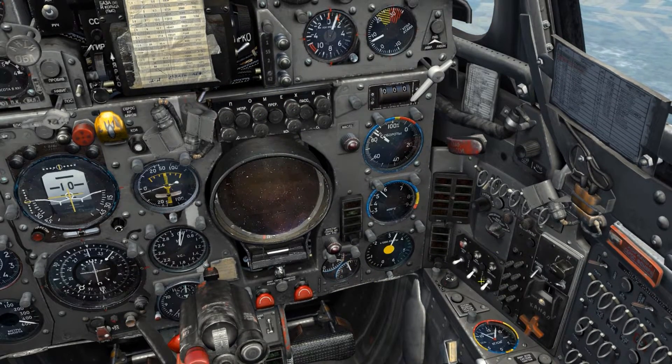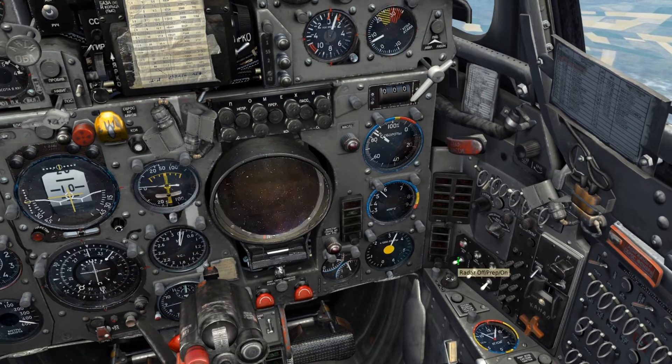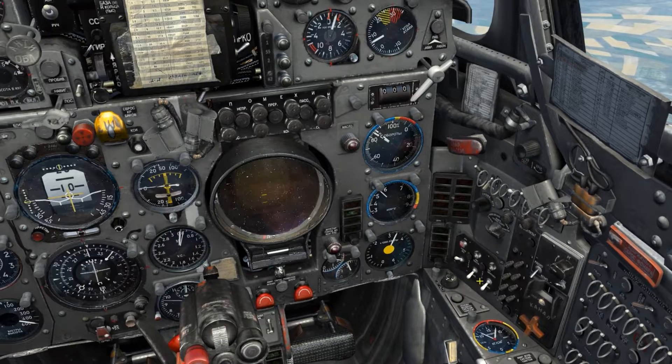The first switch on the radar control panel controls the mode of radar operation. In the lower position it's disabled, in the center position it's on standby, and in the upper position it's in operation. The red lamp above the switch indicates radar failure when illuminated.